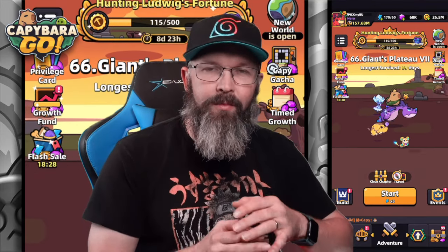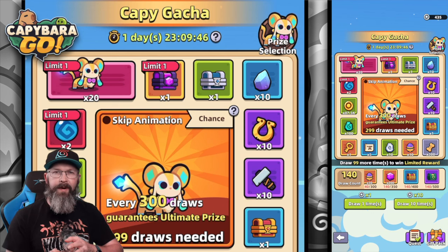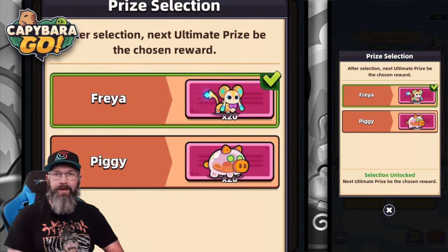The Cappy Cappy Machine is no more and now it's being called the Cappy Gotcha. This is something you're going to want to start preparing for because we have two pets that you can get from this and they're both going to be immortal.